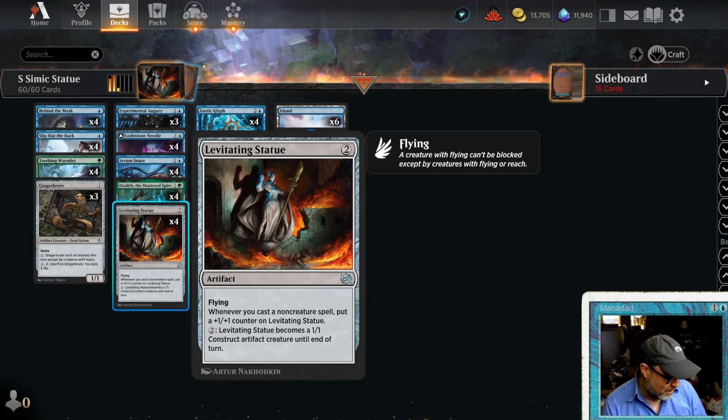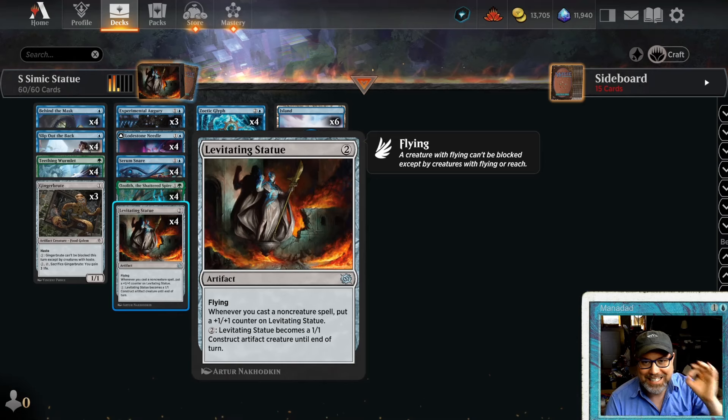Today, an interesting claim from somebody by the name of Eddie Aces on Reddit. He claims to have gotten top 1,000 mythic — I think they claimed even higher — building around Levitating Statue. It's not just a deck that happens to win that also has Levitating Statue; this deck is designed to win with Levitating Statue.